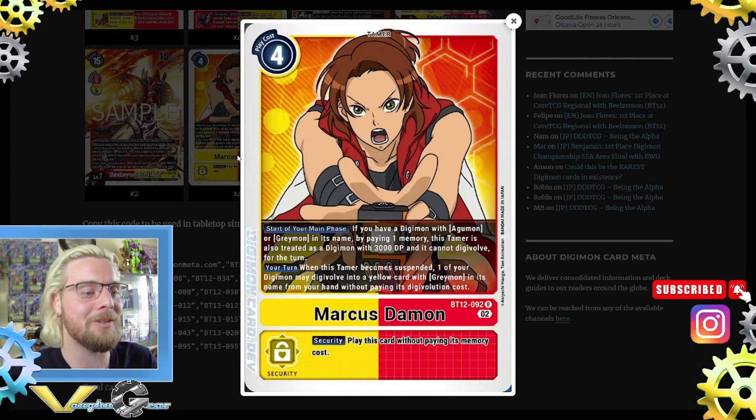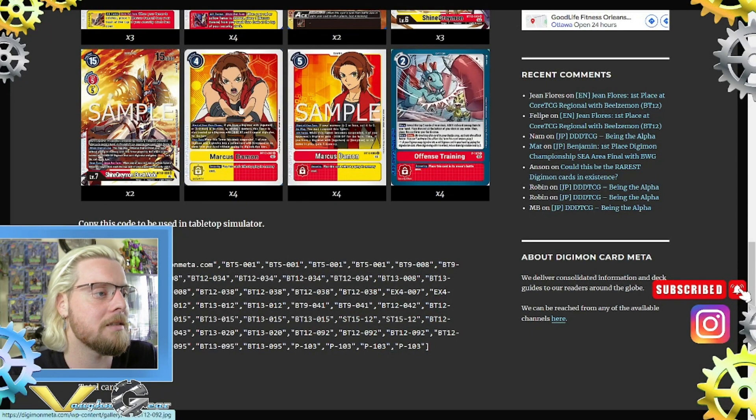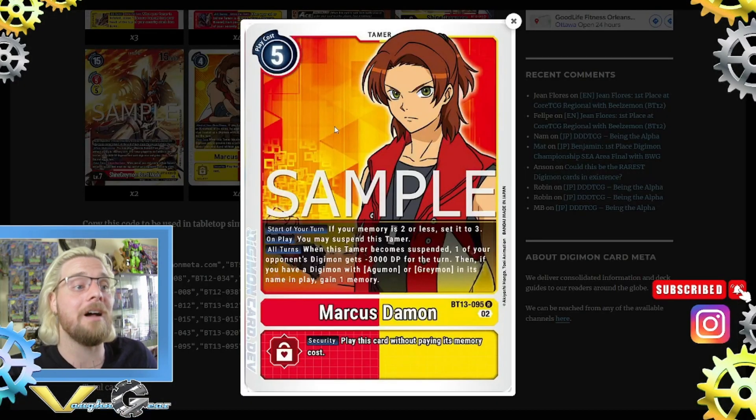Now for the Marcus tamers. BT12 Marcus, start of your main phase: if you have a Digimon with Agumon or Greymon in its name, by paying one memory, this tamer is also treated as a Digimon with 3000 DP and it can't digivolve for the turn. Your turn: when this tamer becomes suspended, one of your Digimon may digivolve into a yellow card with Greymon in its name from your hand without paying its digivolution cost. That costs four.